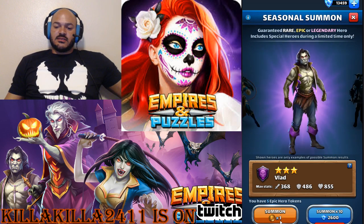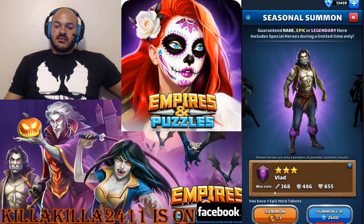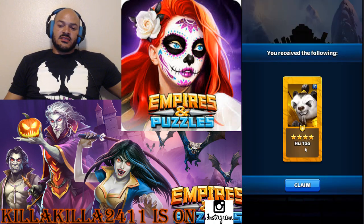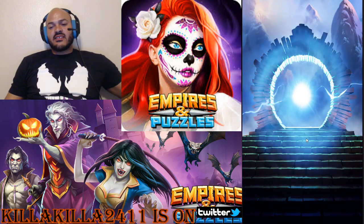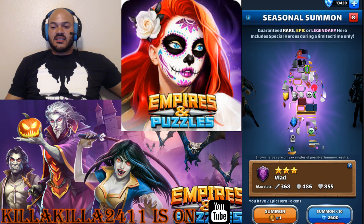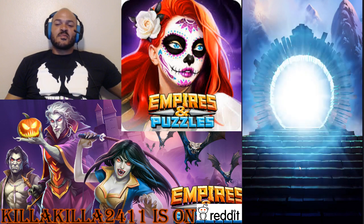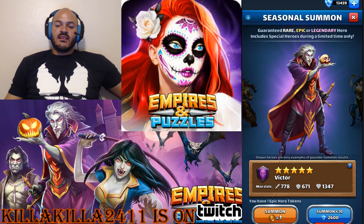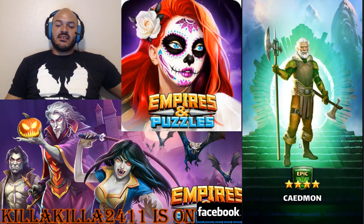Without further ado, let's go with the token pool first - got red and then Zara, which is okay. A nice five-star yellow appeared - Sif! I already have him maxed out, pretty good tank but slow. Krill - I have too many of him. Something funky happened on screen there, but we're back - and it's green, not helping.